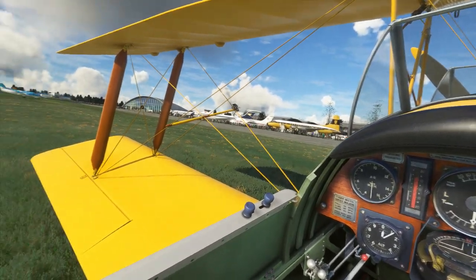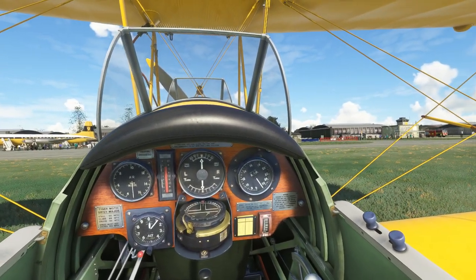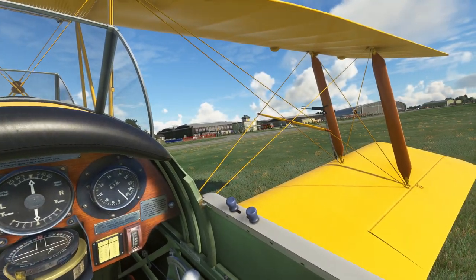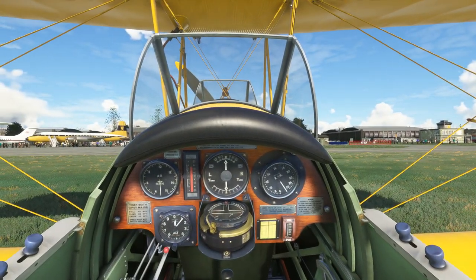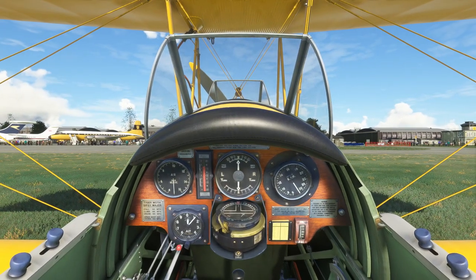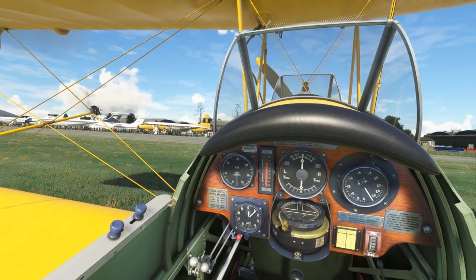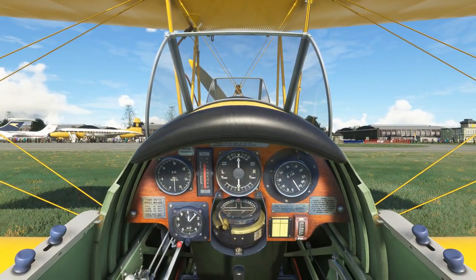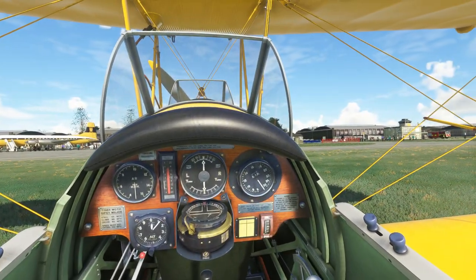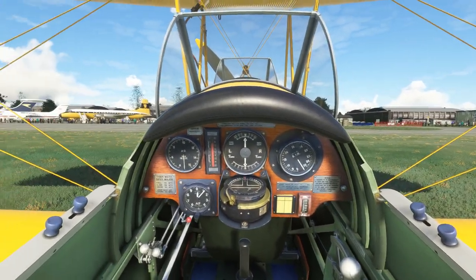And if you like your light aircraft, your light aviation, with a little bit of Warbird-ish-ness inside it, the Tiger Moth is a brilliant choice for you. We are at Imperial War Museum Duxford — the home of the Warbird in the UK — and our flight today, we'll be taxiing out to the right and heading to the grass strip, which will be Runway 24.